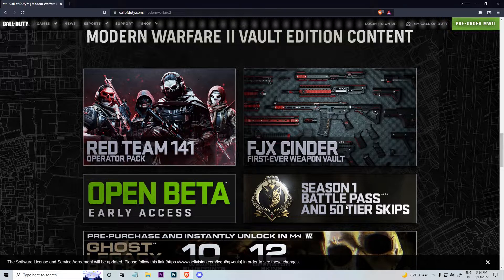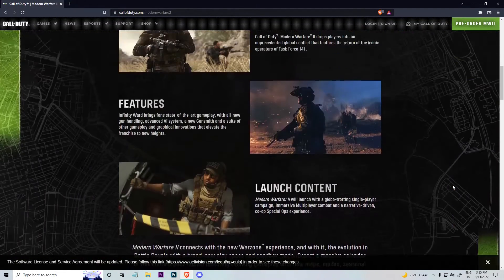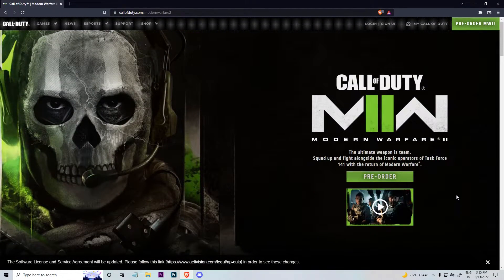With the Vault Edition you'll get the Season 1 Battle Pass and 50 tier skips, so you don't need to buy the Battle Pass or upgrade it that much. You'll also get 10 Weapon Blueprints — these will be for the M4A1 — and 12 Operator Skins, which are going to be for Ghost. If you have Modern Warfare, just log in and play and you'll see you have 10 new M4A1 skins and 12 Ghost skins.